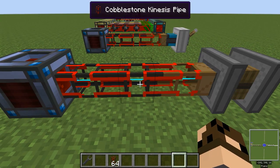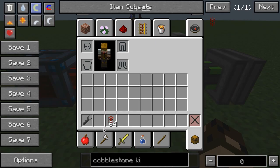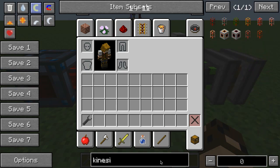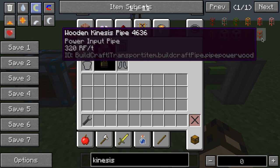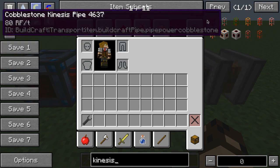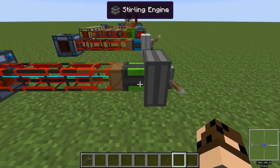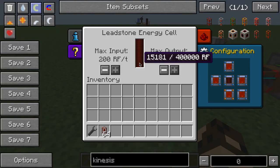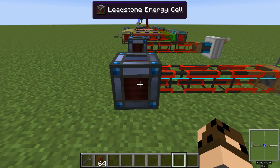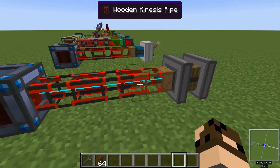An important thing to know is that different pipes can move different amounts of power per tick. If we look up kinesis pipes in NEI, we see there's a whole bunch of different ones. The wooden kinesis pipe can take 320 RF per tick and extract it from a source, and our cobblestone can move 80 RF per tick. It turns out this Stirling engine is producing very little power — barely even making a dent in this energy cell — so both of these pipes are more than sufficient to move the amount of power being generated.